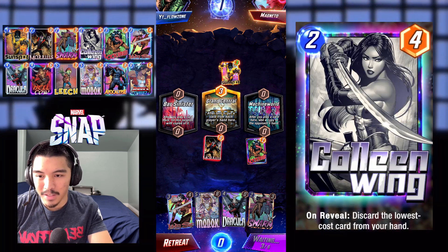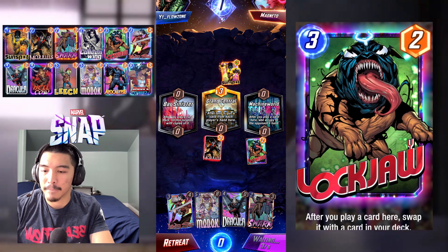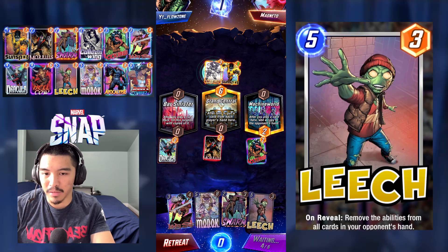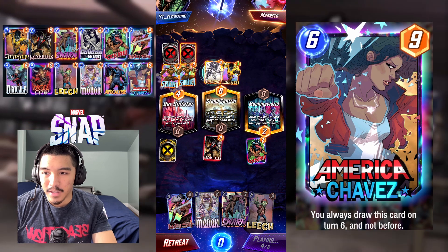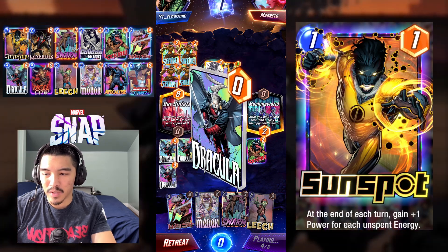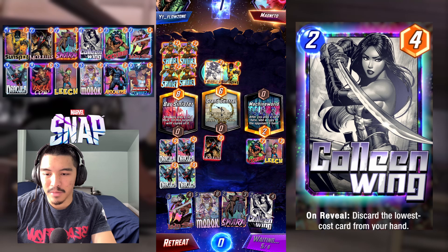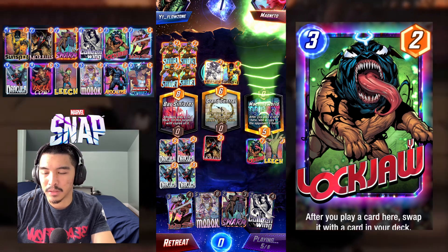Every time I see a Sunspot and then Lizard on two, you automatically think Sherry — degenerate Sherry, you got no skill. You really buffed her crazy, what are you doing Second Dinner? Magneto's thinking... puts the Cosmo. I told you, Sherry. I'm going to put big units left. Straight degenerate — if I was him I would have snapped turn one. So it was kind of a waste of a Dracula because the left lane we were trying to contest is not that strong. We're going to rotate the Leech here — I already knew I lost.